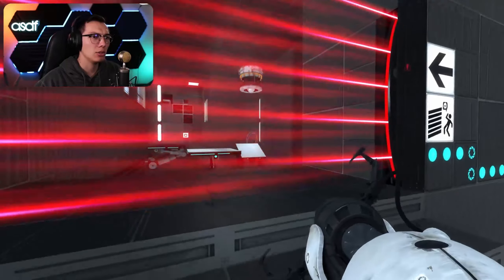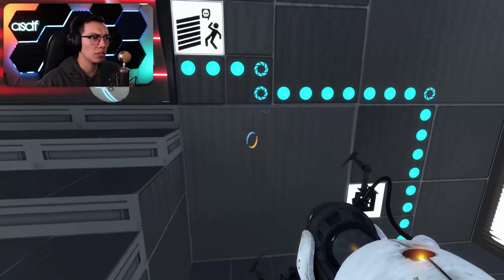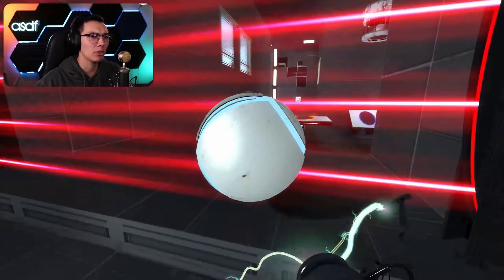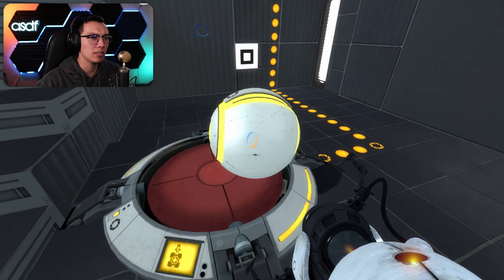We need a cube - we can get a cube to come out. Oh, but it's rolling. We can grab it through the laser, right? Yeah, okay. So then we need it to be a fizzle field. Please stay on the button. Okay, good.